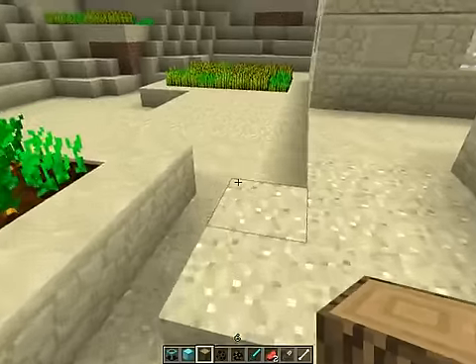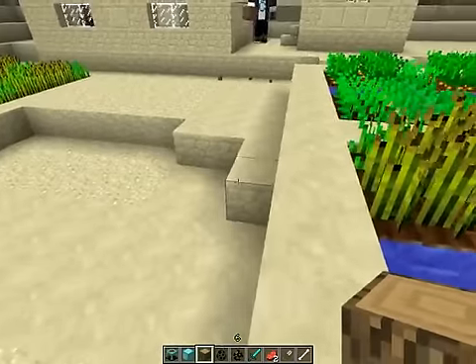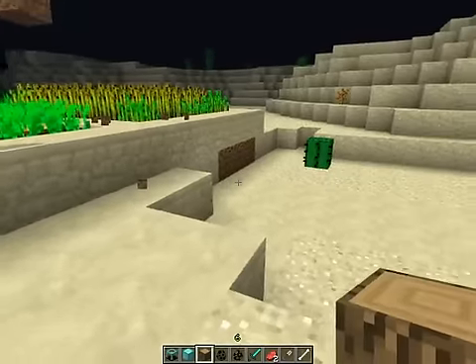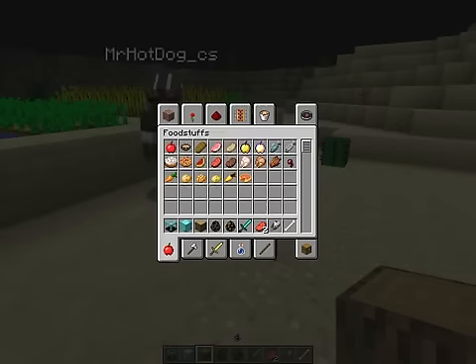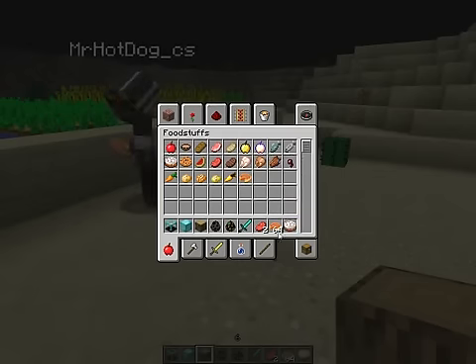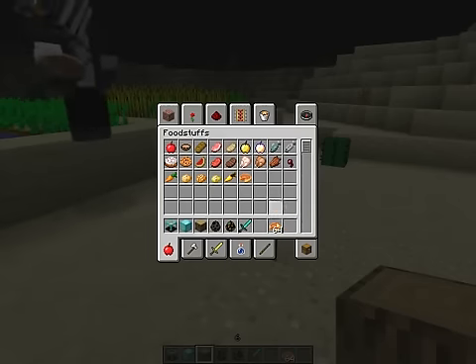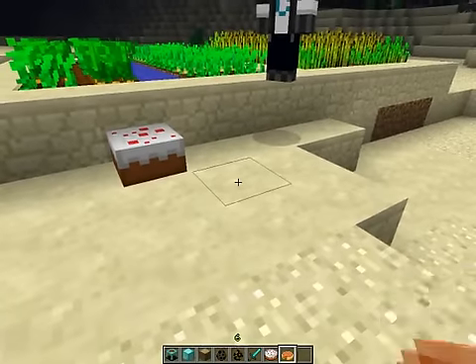There are also some sound updates for placing blocks, but nothing special. One more point I tweeted earlier: if you go into food and try to get cake and hold shift, you can't get more than one. But pumpkin pie from the last update can stack — cake needs to be fixed. Also, you can place cake but you can't place pumpkin pie, and I want to place pumpkin pie.